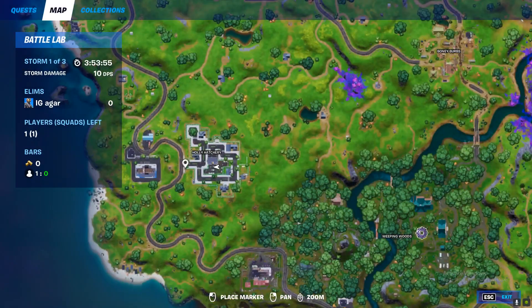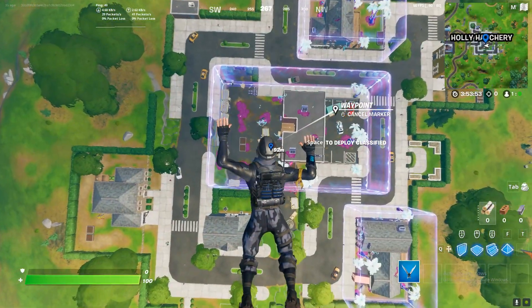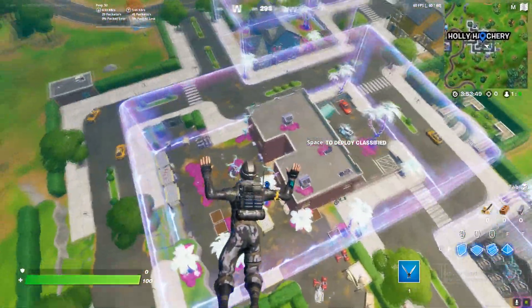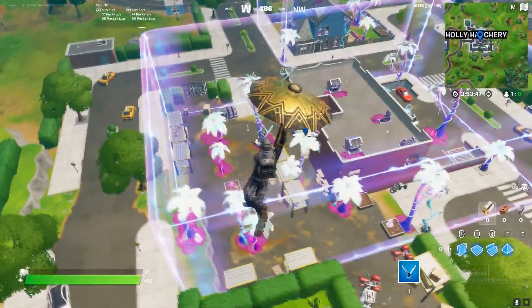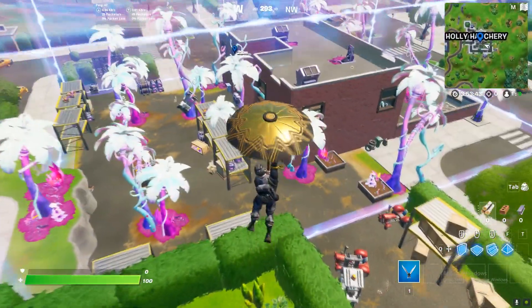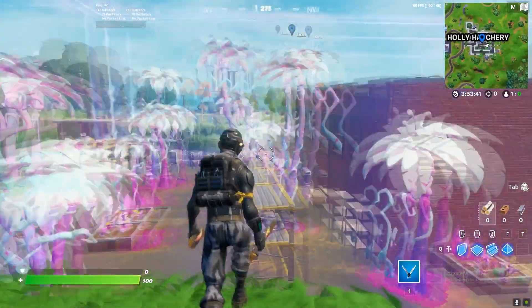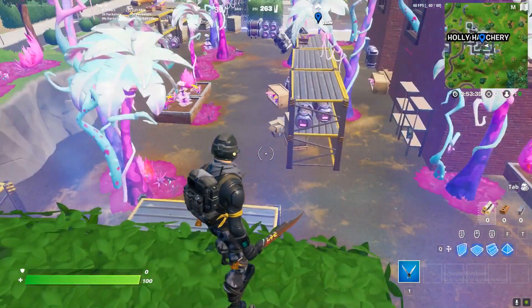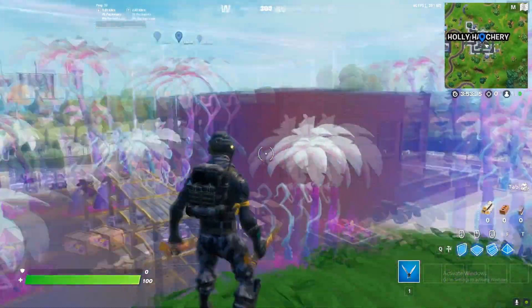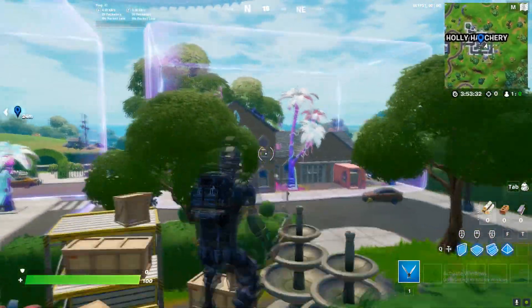There is a location called Holly Hatchery. These things are low gravity areas, so if you go inside them you'll just float around. You need to go inside and then try to open chests or ammo boxes — that's the whole challenge. That's a low gravity area over here, or you can go over that way.